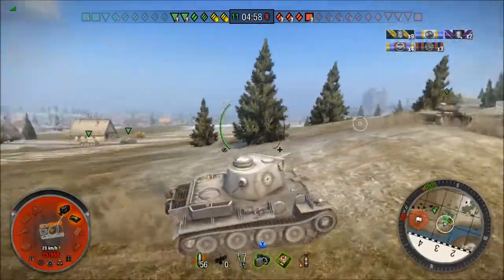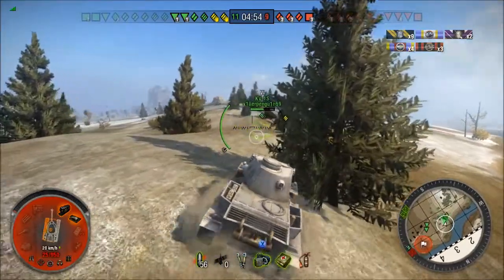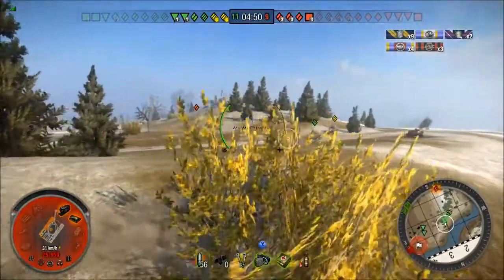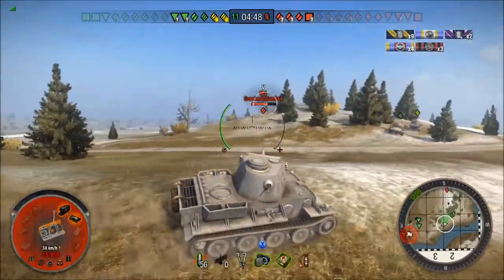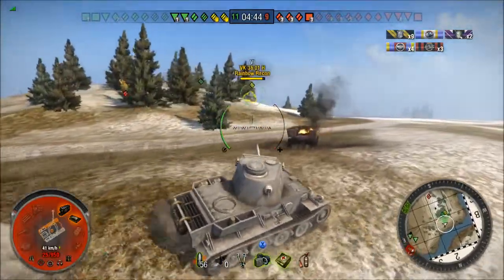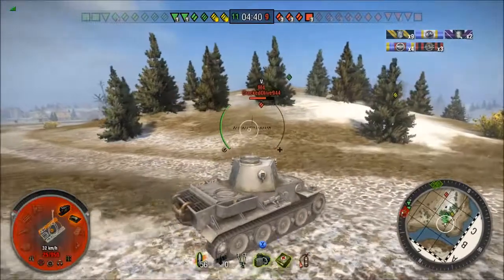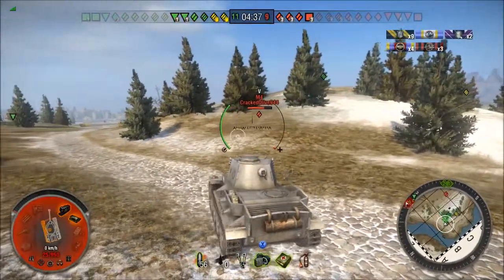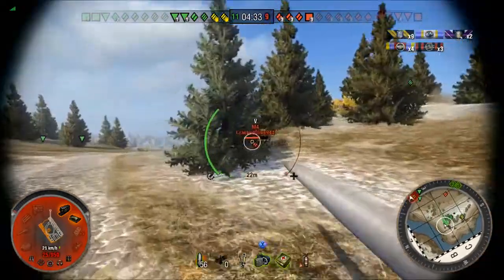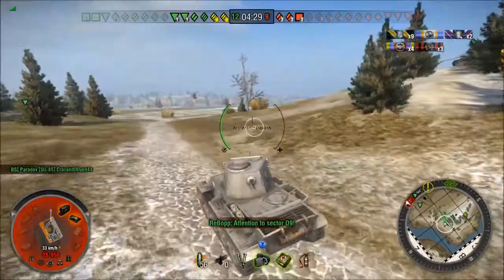We're going to push around the back of the hill so that if anybody has overwatch over that center plain, we won't drive into it — otherwise you're just asking to get shot and die. I'm keeping low on the hill. If I go too far down, I'm not going to be able to see anything. But generally the lower you go the better, because if there are more tanks over here, they can't kill you. There goes the Sherman — Sherman bit the dust.